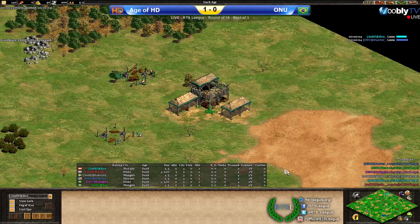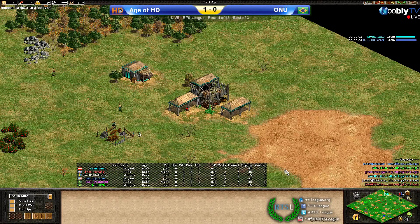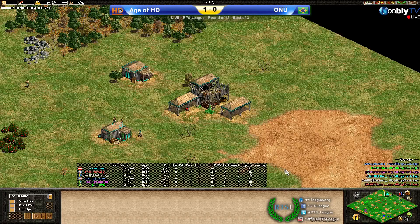Okay, let's have a look. We see the expected trio of civilizations — it's kind of a power trio for 3v3 Arabia. Huns, Mayans and Mongols on both teams, so no surprises there.